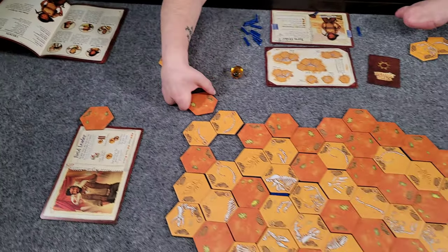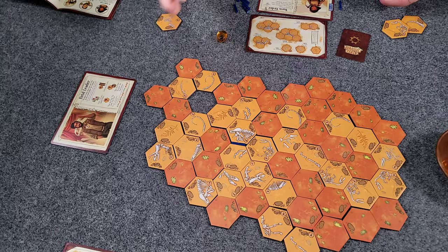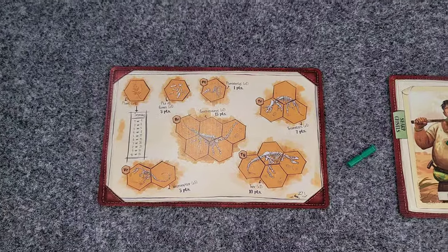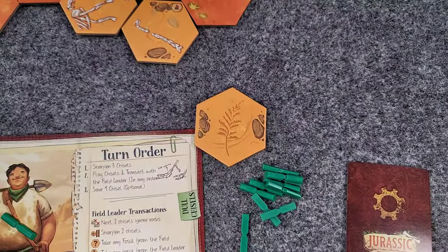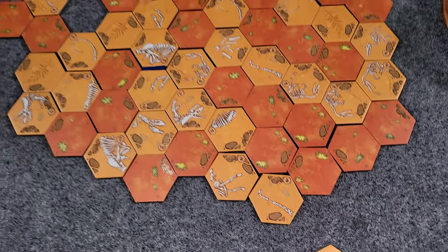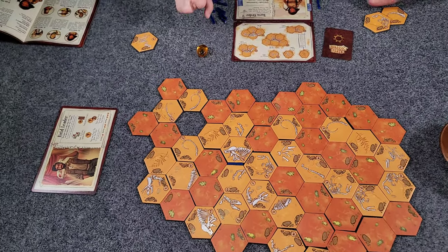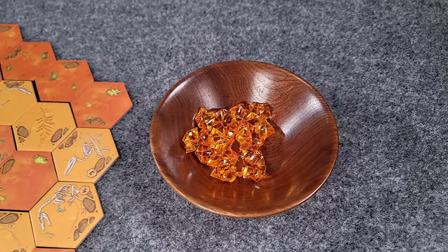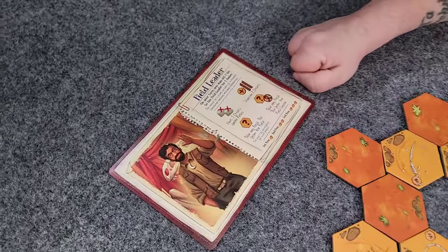At the end of that round we calculate all of our points based on all of the completed dino skeletons we've assembled throughout the course of the game, as well as any plant fossils acquired. We also get points from Amber, which we accumulate when we complete dinosaur skeletal structures. The Amber can either be points at the end of the game, or it's one of the ways we can purchase things from the field leader.